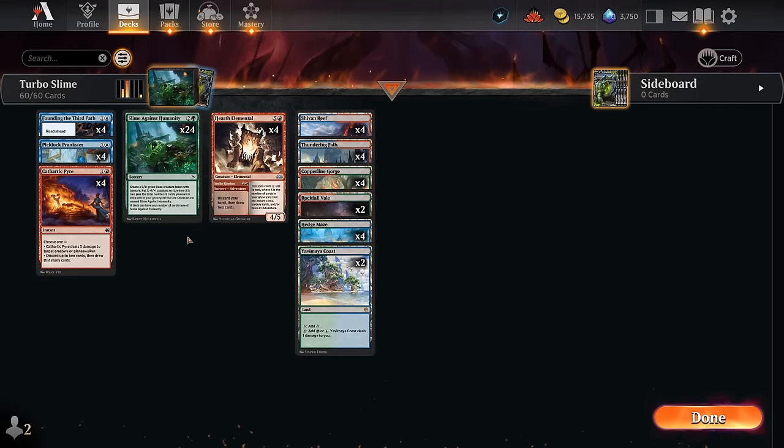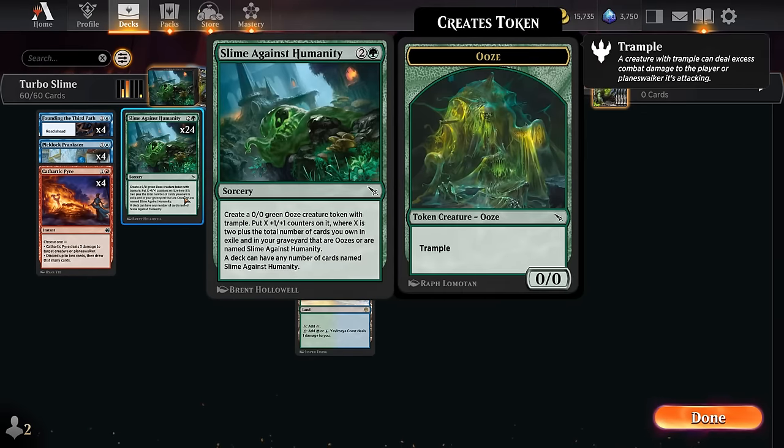Hello and welcome to another Standard Games video. Today we're going to have some fun in the play queue with Slime Against Humanity. The deck can have any number of cards named Slime Against Humanity, so that's why we're playing 24 copies total. This 3-mana sorcery creates a 0/0 green ooze creature token with trample, and we get to put X plus 1 plus 1 counters on it, where X is 2 plus the total number of cards we own in exile and in our graveyard that are either oozes or are named Slime Against Humanity.